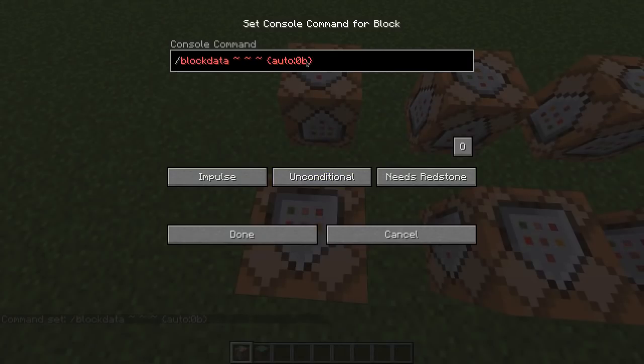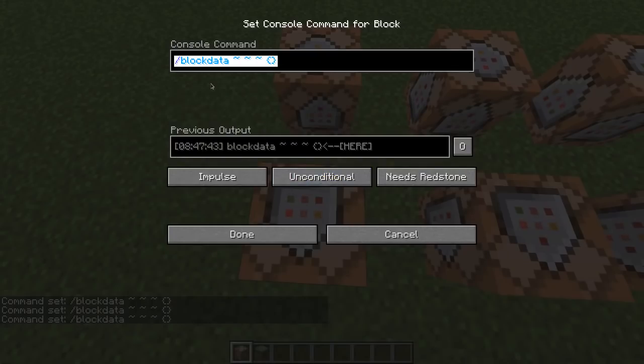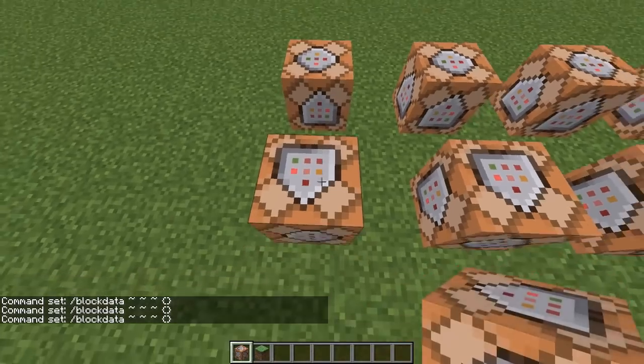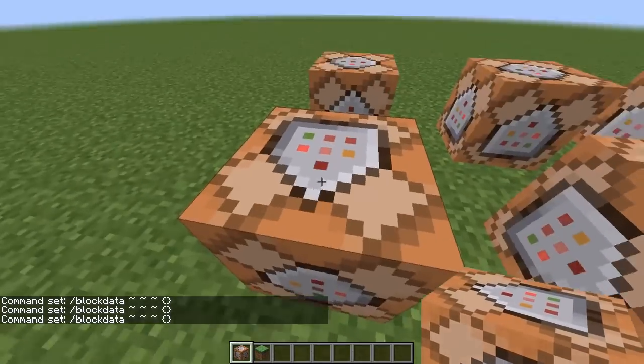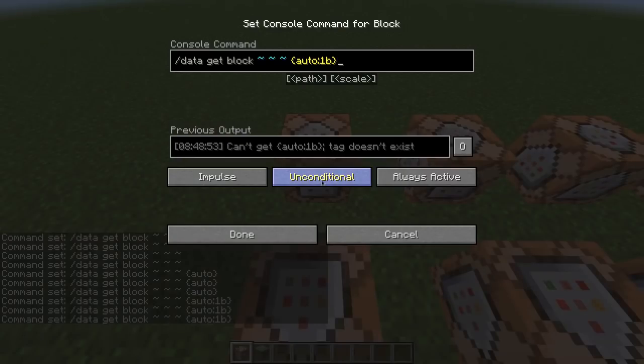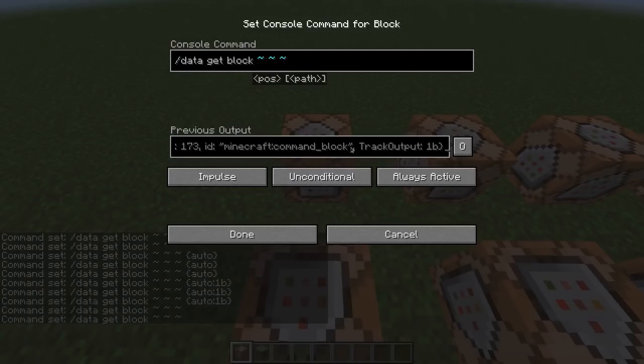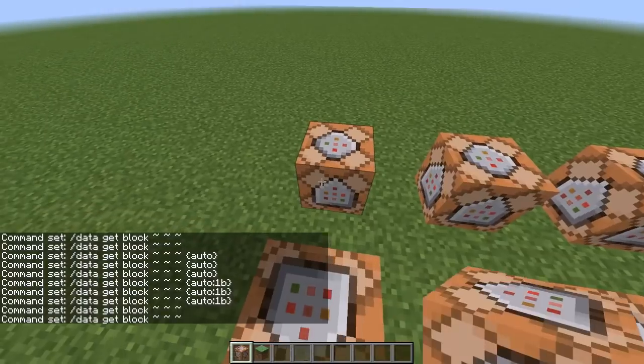If you do data get block with an example set to always active, what is supposed to happen — it's gonna give you the block data of that command block. You're gonna get all of the NBT data from the command block. It's gonna say the id is command block, the output is 1b, and then the command is this. We can see the command from the output, and also the coordinates. It literally says everything — pretty cool.